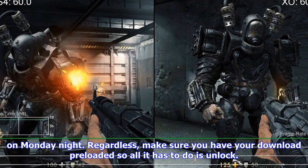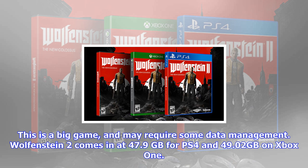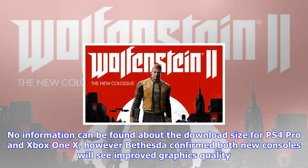Wolfenstein 2 comes in at 47.9GB for PS4 and 49.02GB on Xbox One. No information can be found about the download size for PS4 Pro and Xbox One X; however, Bethesda confirmed both new consoles will see improved graphics quality, meaning you can expect file sizes to be larger than their PS4 and Xbox One counterparts. A day-one patch for PS4 Pro has also been found, clocking in at an extra 5.42GB.